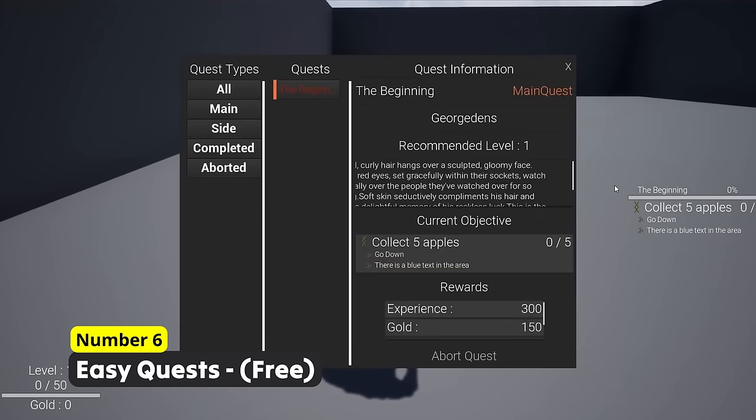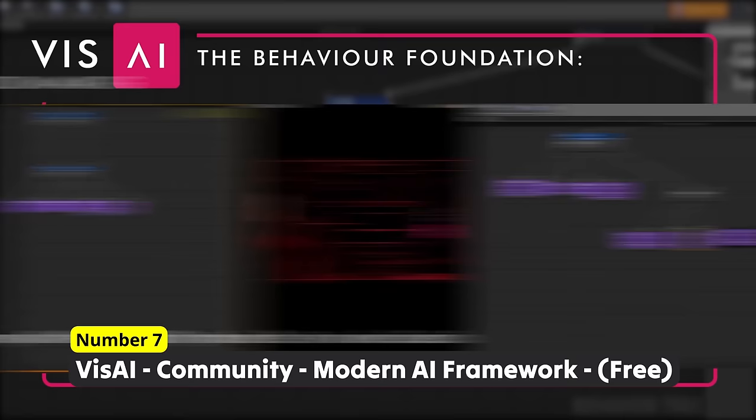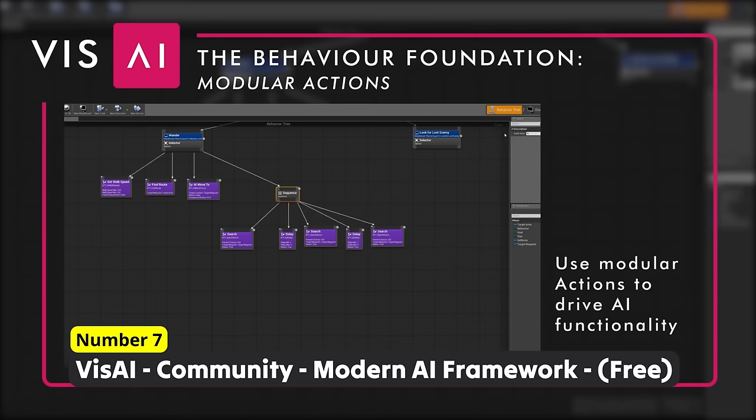Create actually smart AI using Number 7: Vis AI Community Modern AI Framework. The price of $130 is no more, as this also got added to the permanently free collection. It allows you to create complex behaviours while being easily adjustable and also quick to set up.